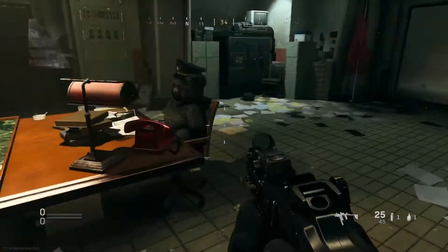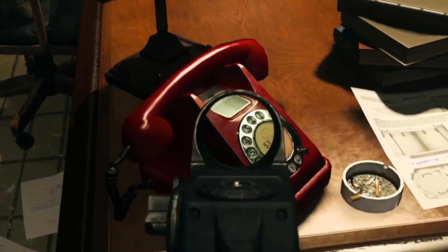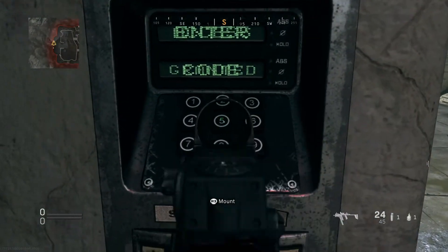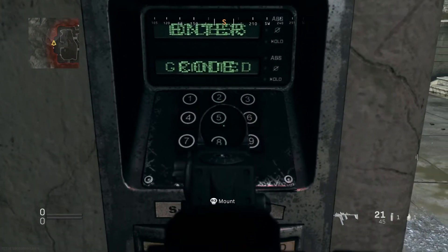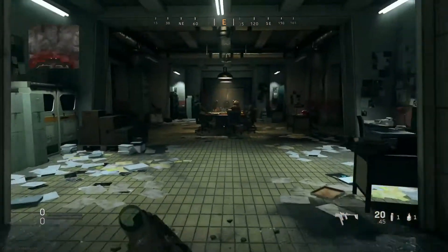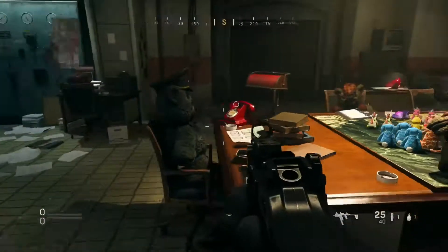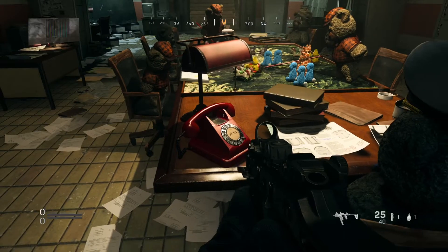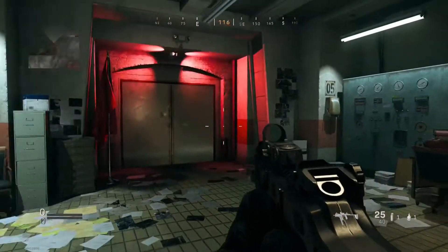If you come up to the back of the room there's going to be a red telephone, and on that telephone there's going to be 5 numbers. Luckily it is the exact same numbers for everybody, so you just go back to the keypad, type in all those numbers, then return back to that telephone. It's going to start ringing — just walk up to it, sit back, enjoy the ride. This is pretty crazy what happens right here.